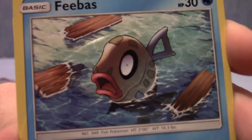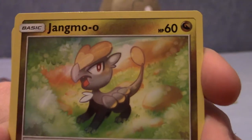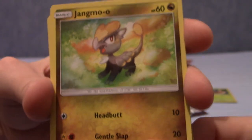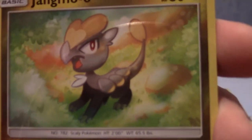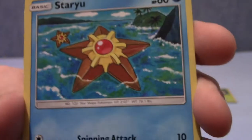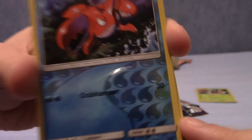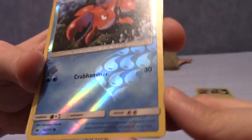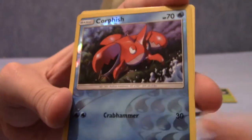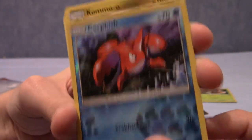We have a Feebas swimming with some logs. We have a Jangmo-o - I'm not really sure how to pronounce it, I think it's Jangmo-o but I could be wrong. I thought he was breathing fire for a second, but that's just the background. We've got a Staryu chilling with some other Staryu. We have a Corphish reverse holo - that's a really nice reverse design with a water symbol background. Nice to see Corphish I guess, it's not a Pokemon I love but not one I hate either.